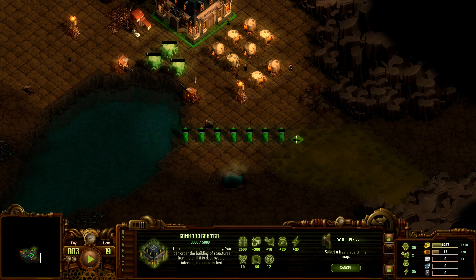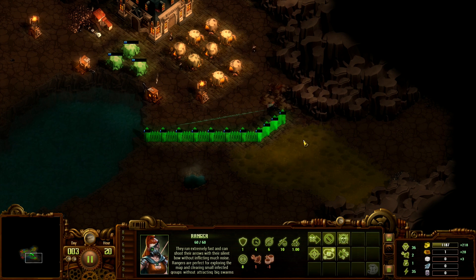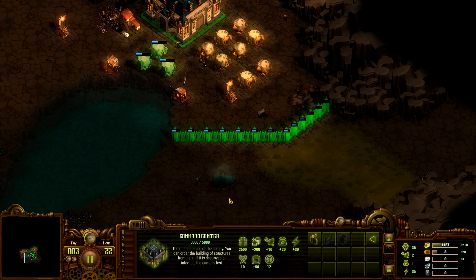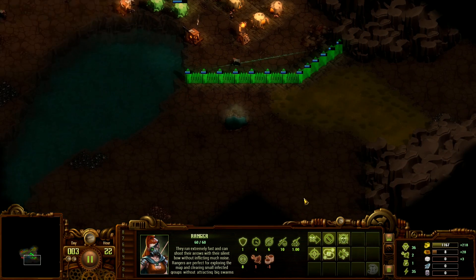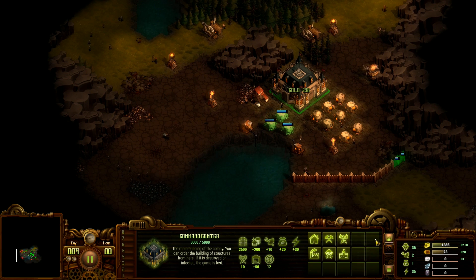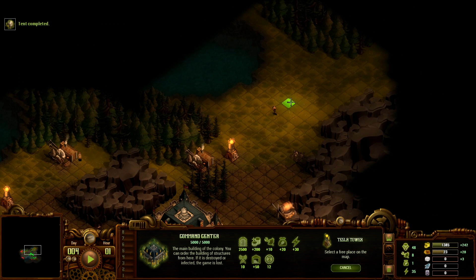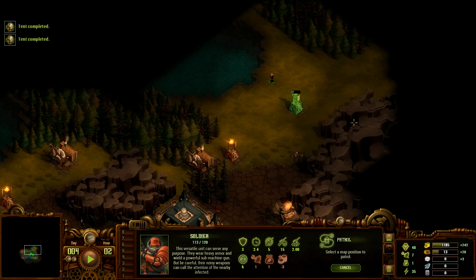You can pause the game anytime you want. So even though it's real time, it's pauseable real time — you can pause anytime and think about your moves. We'll place the gate later. The gate is slightly weaker than actual wall sections, and we have no need to leave from here right now. Now we will need some more towers — let's just place one right away and have the unit patrol.